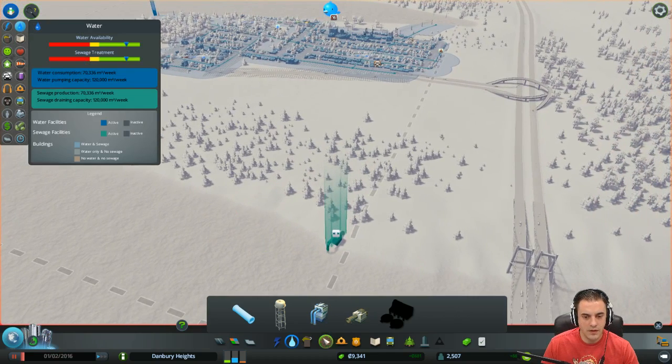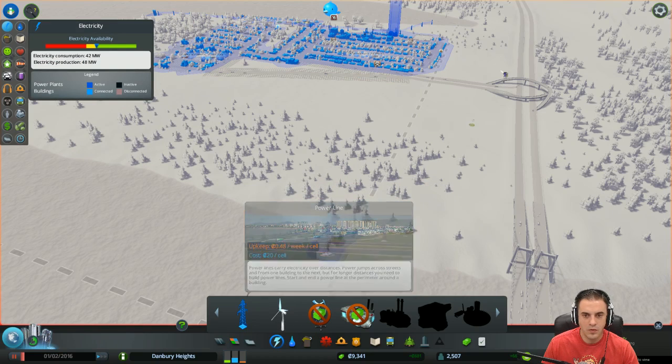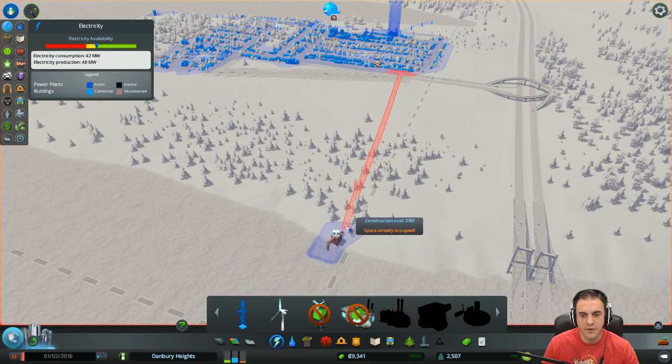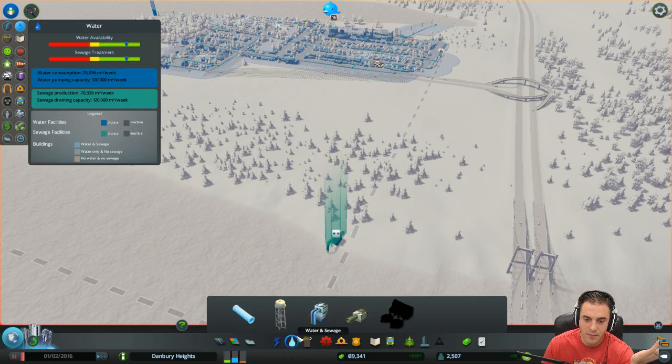The only other issue is we are going to have to get some power. How much is one of these? We'll just do this for right now. It's $2,200. Ouch. Do we spend the monies? This is how we get ourselves in a little trouble.